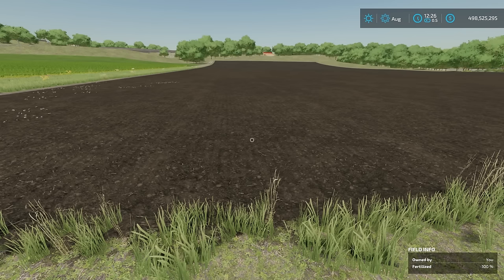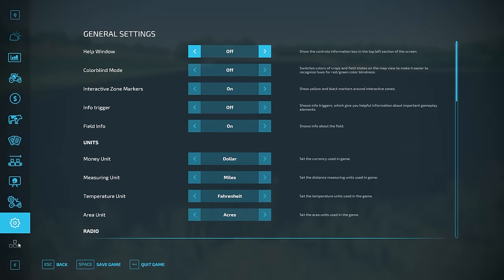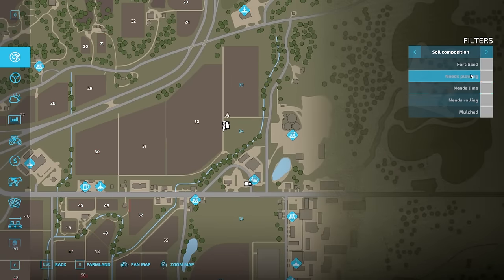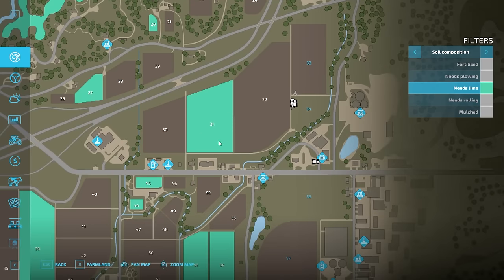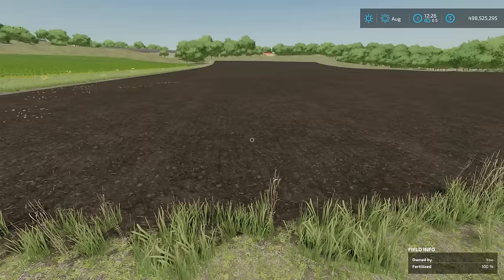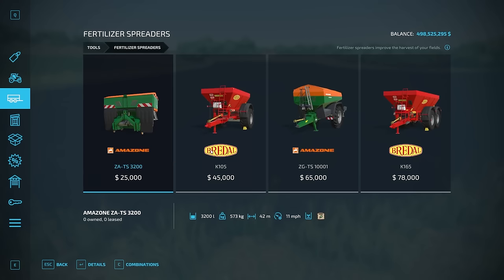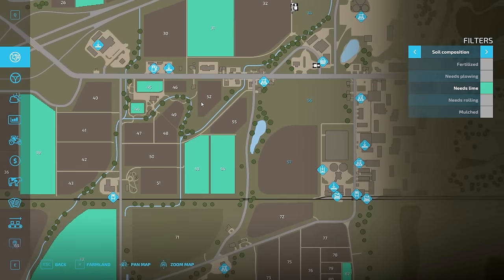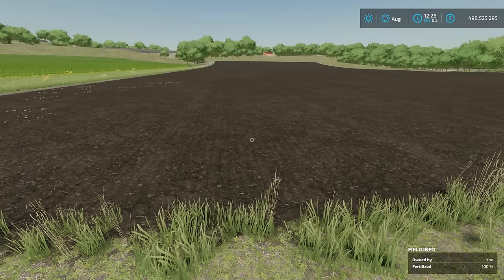The next step is liming your field — but only if you're playing with lime turned on in game settings. If lime required is turned on, check the map for a green or bluish-green overlay on your field. If it's there, you need to lime the field using a fertilizer spreader that also does lime. You can purchase lime in pallet form from the store or from the lime station on the map. You need to apply lime every three harvests to maintain a 15% yield bonus.